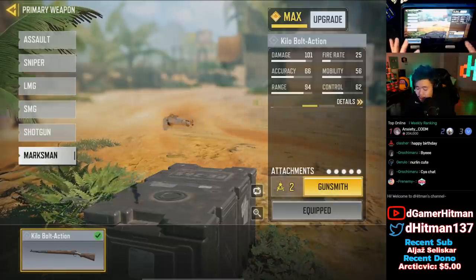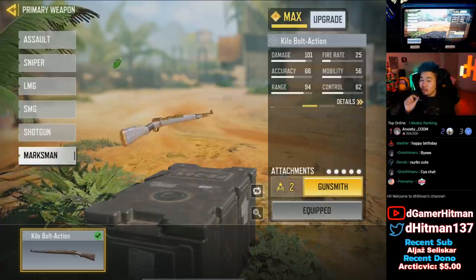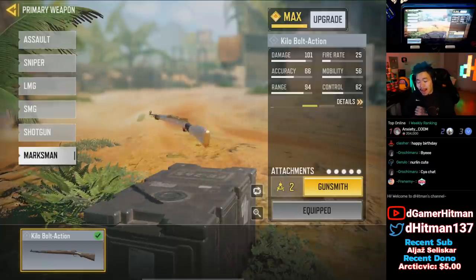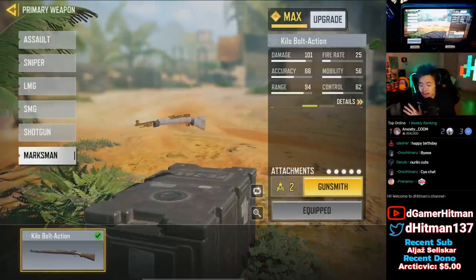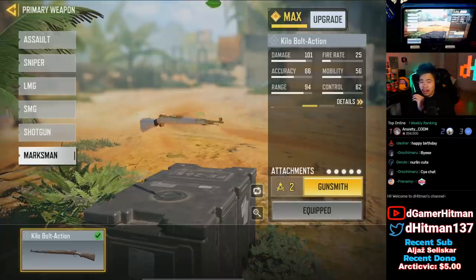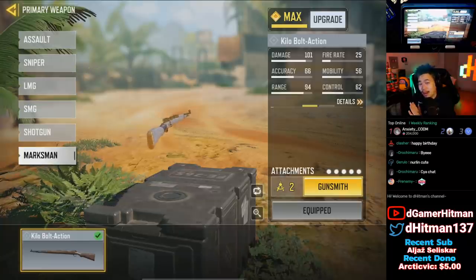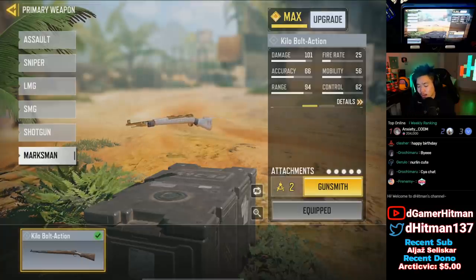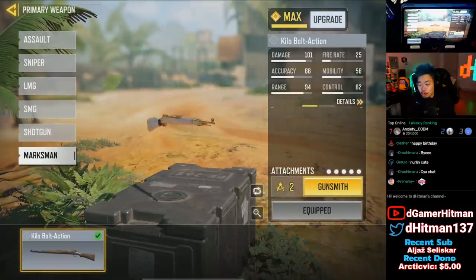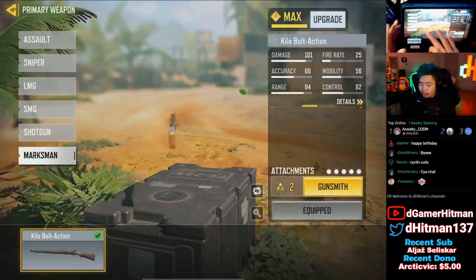I was not joking around — I did in fact unlock the diamond camel, and I even got super close to finishing the BY-15. I did that in a matter of hours, doing it live on stream. It was about a seven-hour stream, but I spent the first hour and a half on the new update and took a break eating, so it took me about four and a half to five hours to unlock it as well as nearly finish the shotgun.